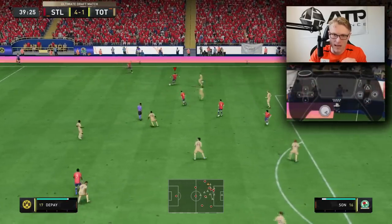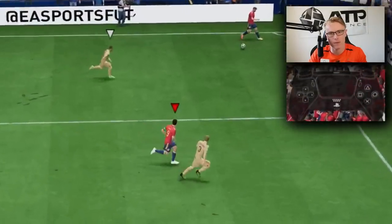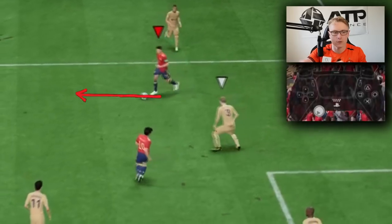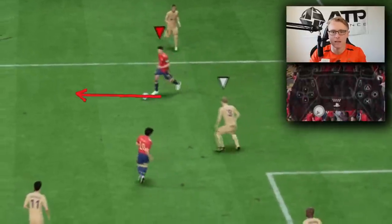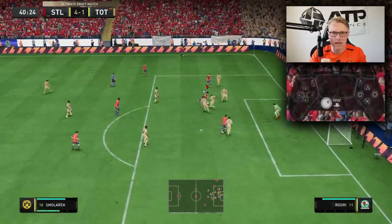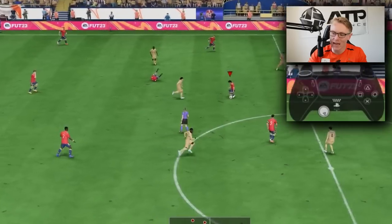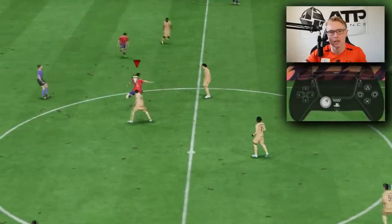Taking a touch is one of the most crucial aspects — keeping position, keeping your back to the opponent, determining where the player will go, and making the correct pass to another attacker. As you first-time receive the ball, the direction you take that ball is critical. You must take a touch to space this year — it's absolutely necessary because dribbling is so hard. Take it into the space before the defender can make that tackle.